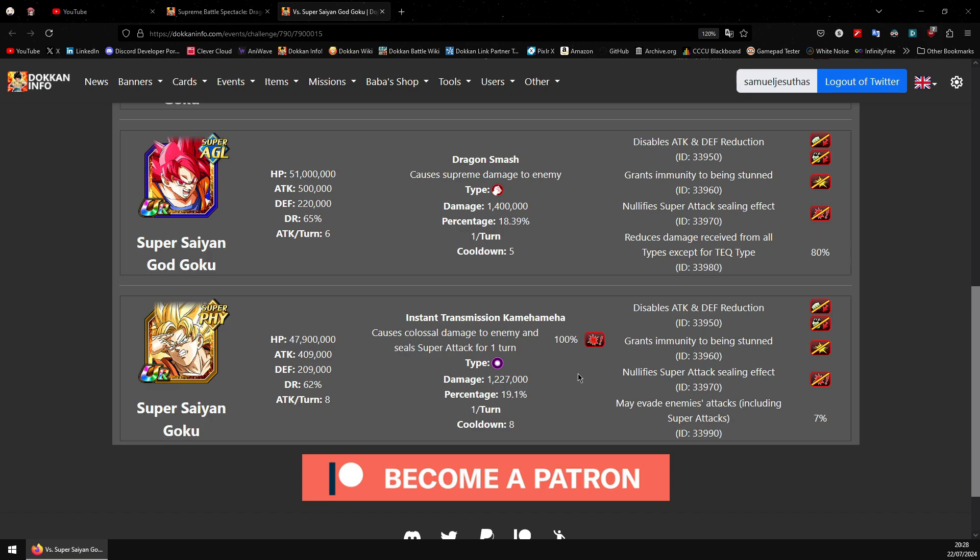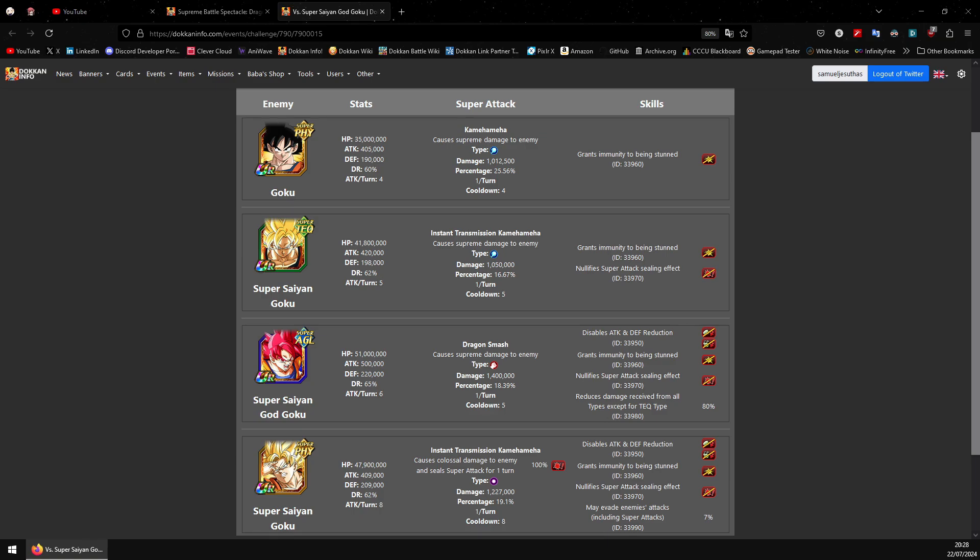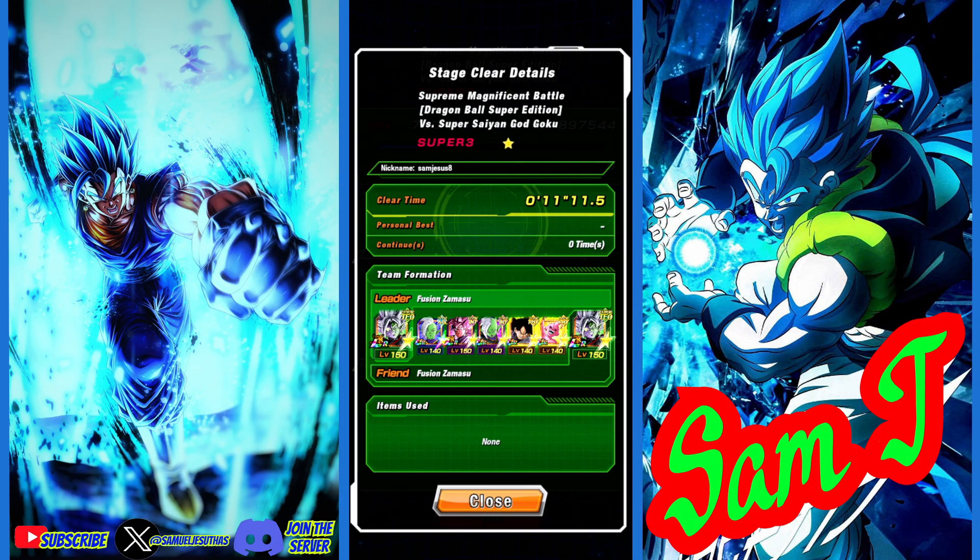He does seal you, which is interesting. When I was showcasing Broly, this guy did a slot one super, sealed Broly, and prevented him from exploding despite a perfect rotation with Broly trio support and Kid Boost. That sealing can screw you over if he does a slot one super. He also has a 7% chance to dodge, so we did see that in the run. Not a tough fight at all — that is Supreme Magnificent Battle against God Goku. Like and subscribe, and I'll see you in the next one.